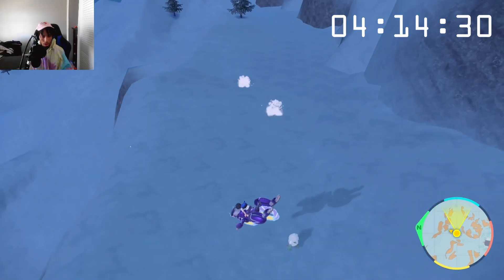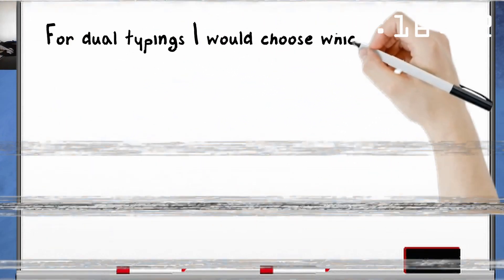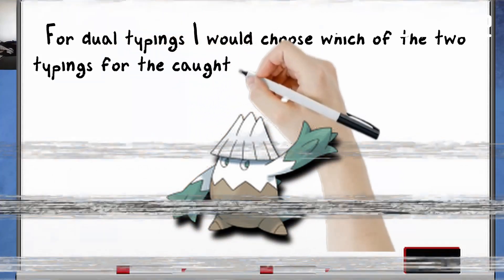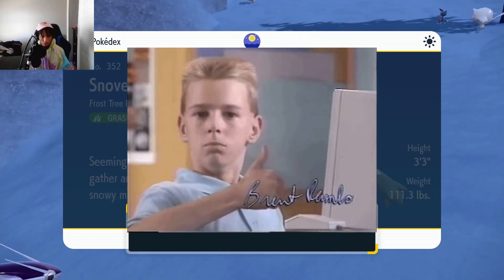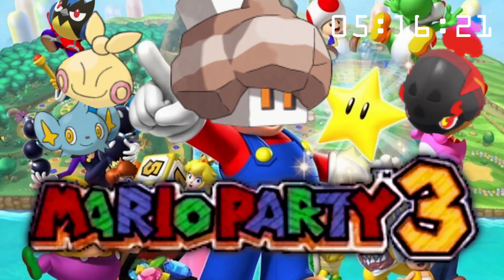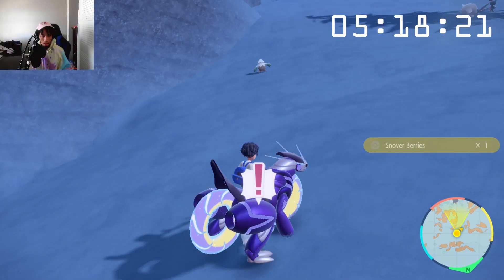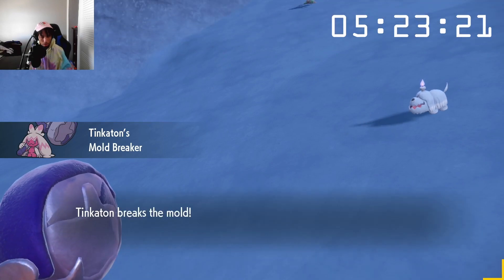Oh, Snover! Okay, this could be the Grass-type, actually — let's get it. With Pokémon that have dual-typing like Snover here, I would just declare which type I would count it as and obviously can't change it later. Dual-typing is convenient. After shoving Snover into the box, since I had a full party already from the other Pokémon I caught, a Greavard ran right into me, providing an optimal time save — which was crucial in this challenge.